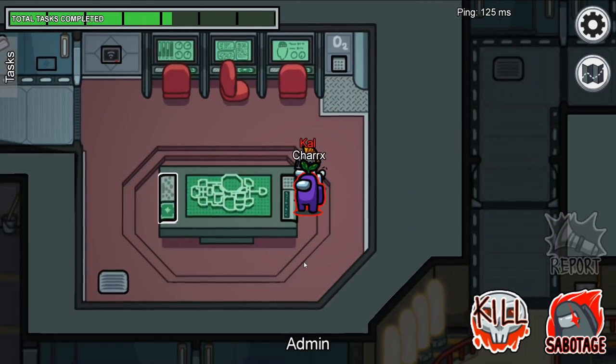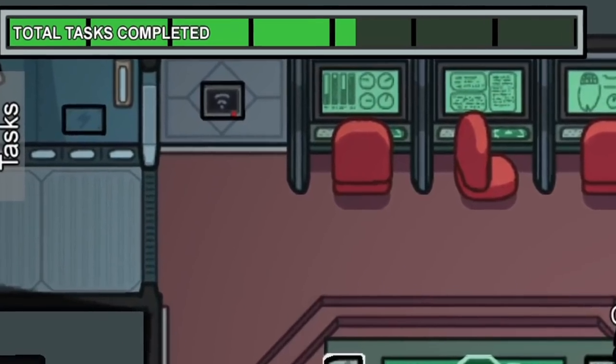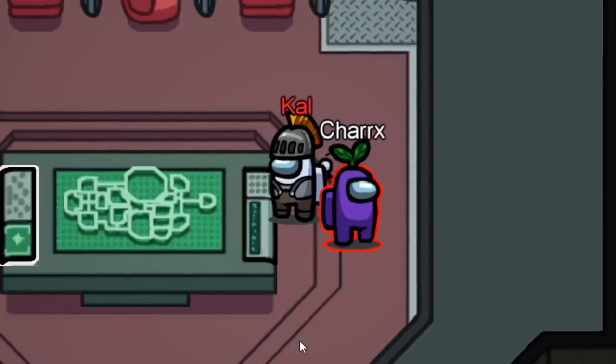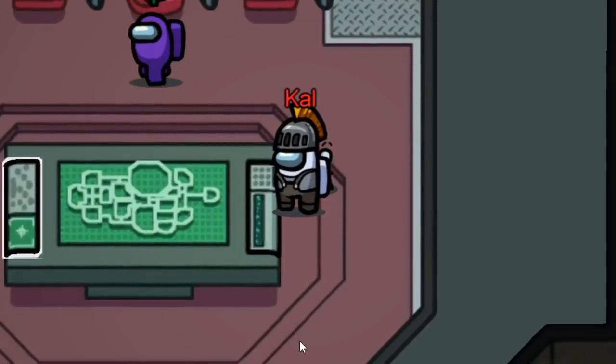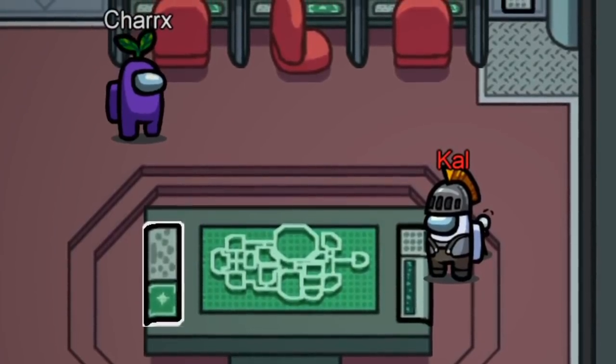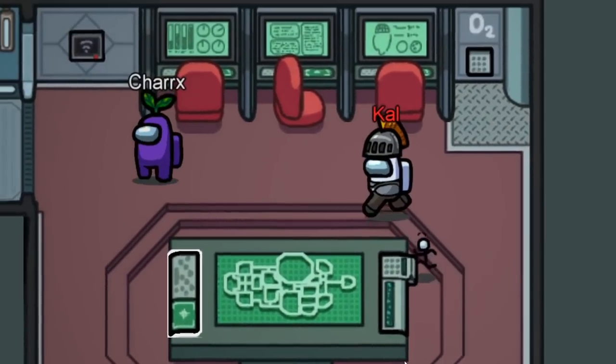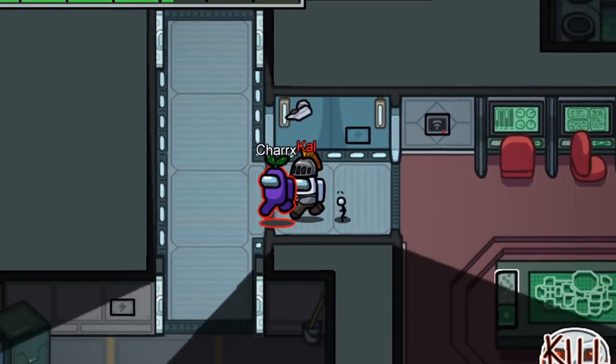Also, when faking tasks, try not to imitate tasks that raise the task bar. You sometimes will be caught waiting for the task bar to rise before you leave. And if you've gone to a simple click button or wires task and you're there for over a minute, people will start to talk.